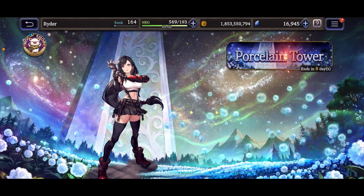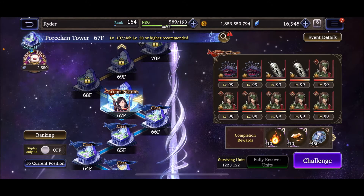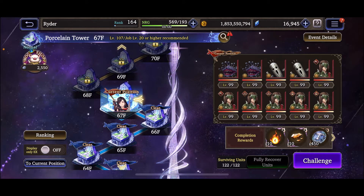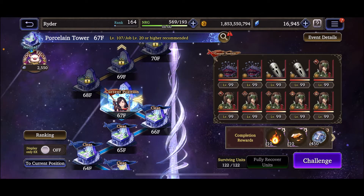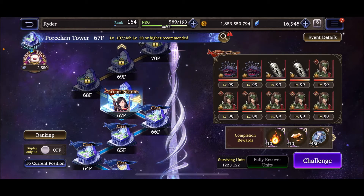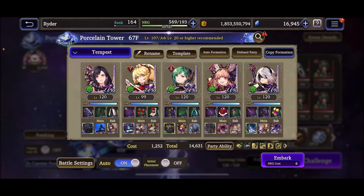Ahoy my friends, Rider here. Heading back into Porcelain Tower today, going to take on floors 67 and 68. Looking at this right off the bat, it looks like we have a full mono earth set of enemies. There are two Marlboros, so I'm going to keep that in mind. We have two Cactuars — those can be a bit of a pain. Looks like two physical DPS pike users, two book users, maybe an Arithmetician, and two unknowns. Clearly going to run a mono wind team since it's all earth.